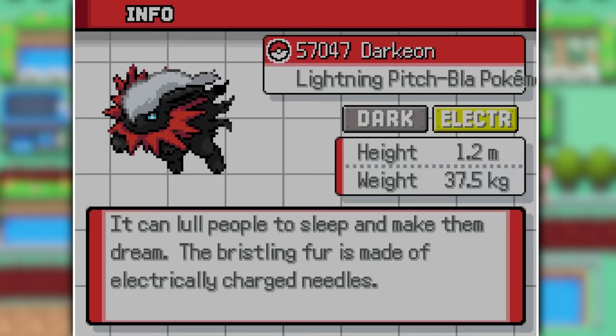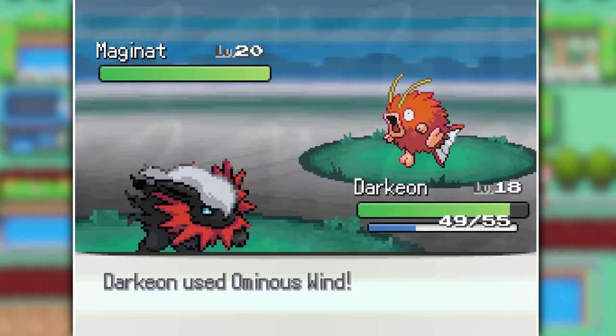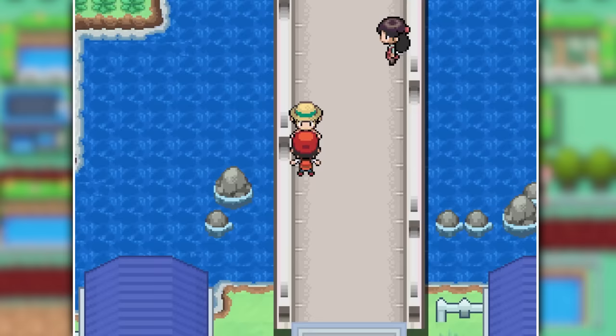I fused my Darkrai with Jolteon to create the cutest little doggo that would probably eat your dreams if you're not careful. Then it was time to move on to the Golden Nugget Bridge, where we had another battle with the cats. Darkion took out Maganad with some Ominous Winds, while Magiotto, Golder, and Umbdrill fell to Lucadoom's power punches and metal claws. So after triumphing over all the cats once more, we mashed our way through a ton of trainers.